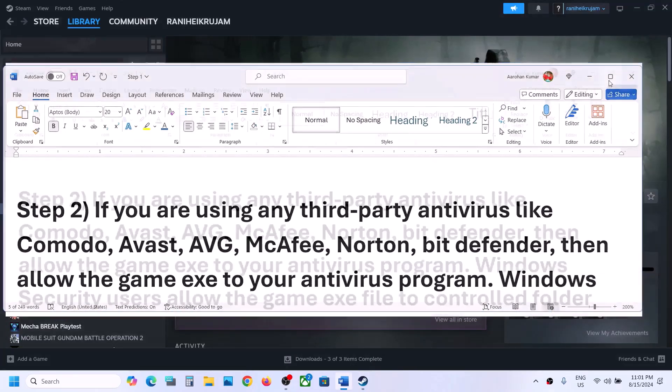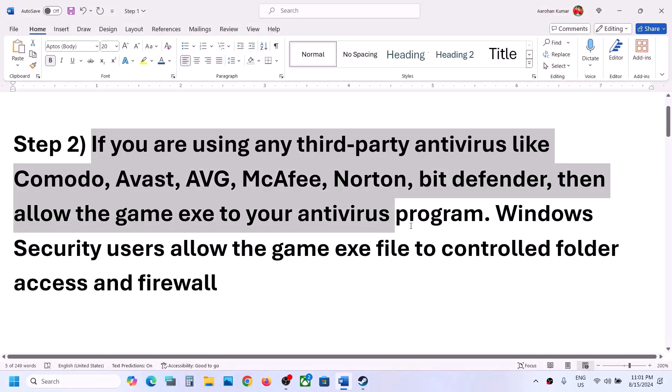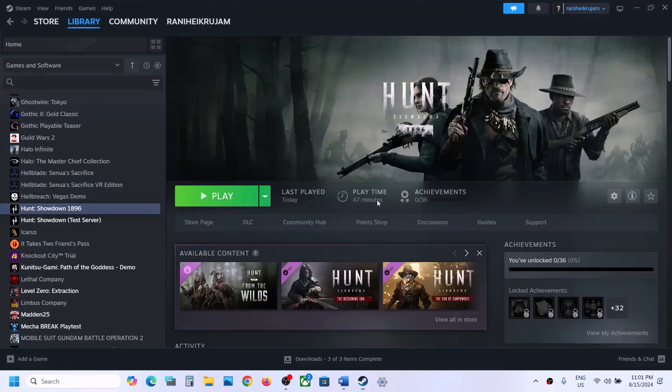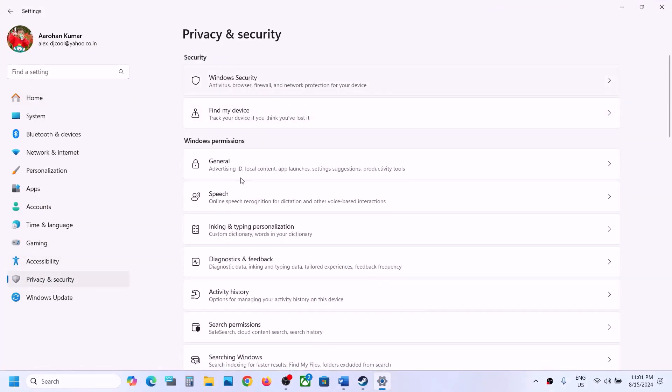The next step is: if you're using any third-party antivirus like Avast, Norton, Bitdefender, or McAfee — whichever antivirus program you have — allow the game .exe file through your antivirus program. If you are using Windows Security, open Windows Settings and then go to Privacy and Security and then click on Windows Security.